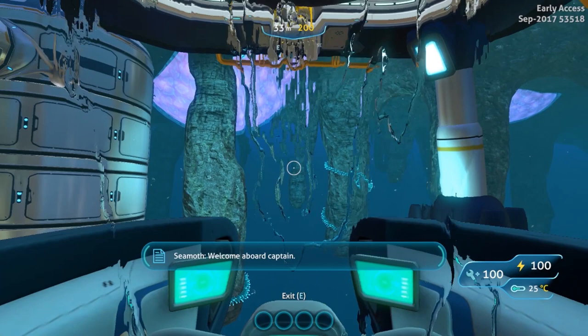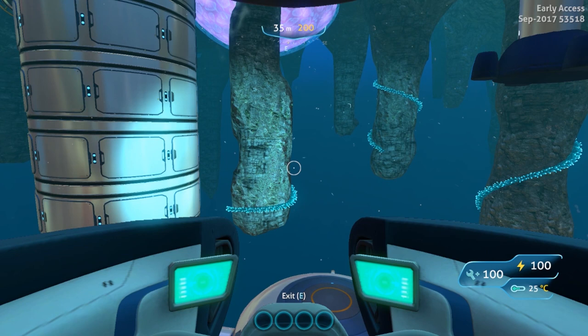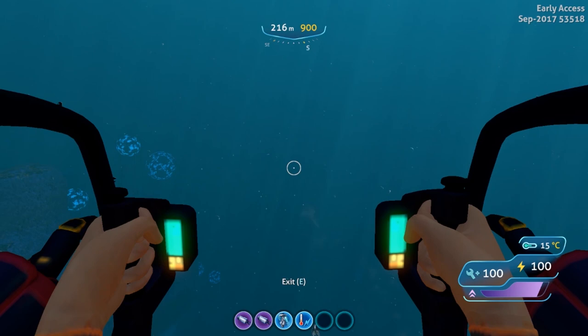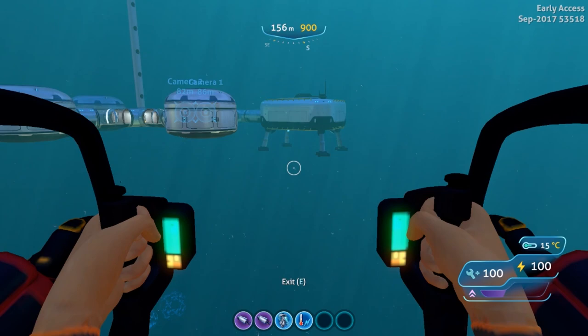We also have HUD improvements to the sea moth, the prawn, and the scanner room cameras. You can see here with the sea moth it's got health, power, and temperature now looking a little differently in the bottom right. In the prawn suit there's a similar but slightly different layout in the bottom right — still temperature, power, and health, but with an extra icon at the bottom for the jetpack booster fuel.